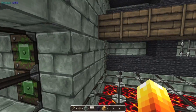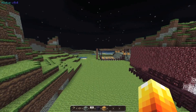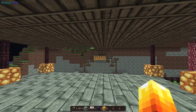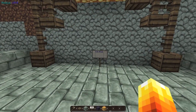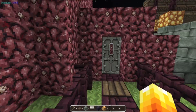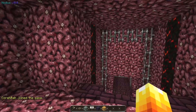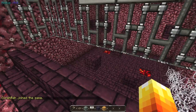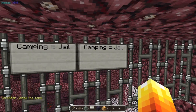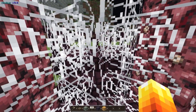Over here we have a dragon nose little thing — I'm not sure what that is. I'll just give a little run-through. I copy and paste things from my creative flat world — every time I make something I usually just make it on creative and then copy and paste it onto here. There's also a jail over there.